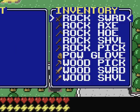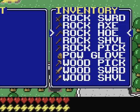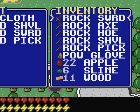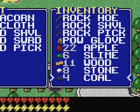So I can walk up to the chest, select stuff in my inventory I no longer want, and put it over into my chest here. I don't need the cloth. Coal, acorns - get rid of the acorns for now. Wood, slime, apple, stone and coal.